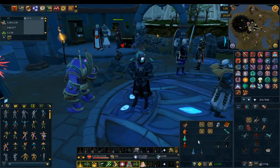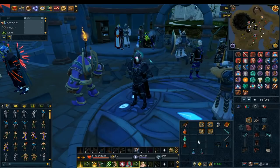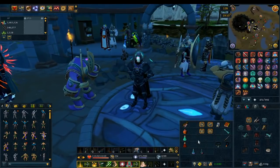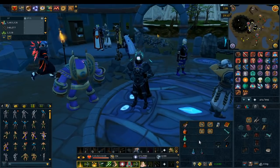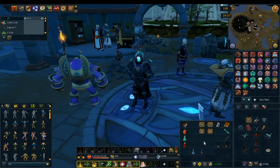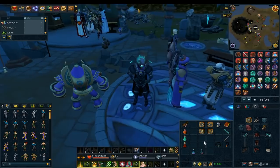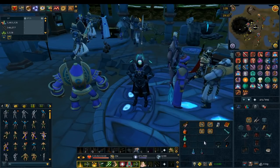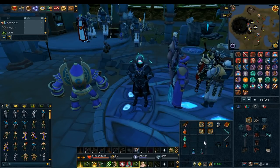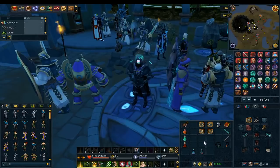As for which combat style is best: Mage is definitely the best I know of so far, because the AoEs are really strong and Mage has excellent type advantage against the monsters inside. With a high-tier Mage weapon you can walk through it like you're not even fighting anything. Range is second best for similar reasons, though with slightly fewer AoEs. I really don't recommend Melee unless you have a Scythe or Lance — without those, I would not use Melee at all.